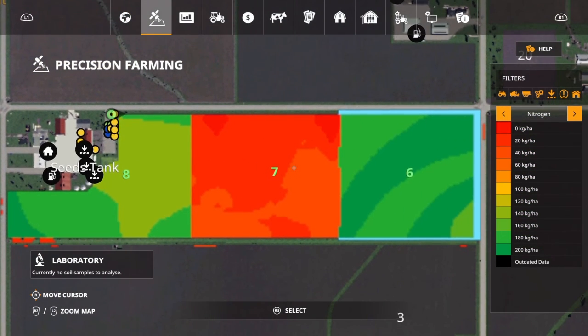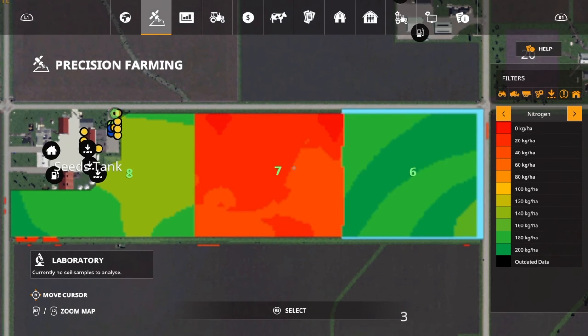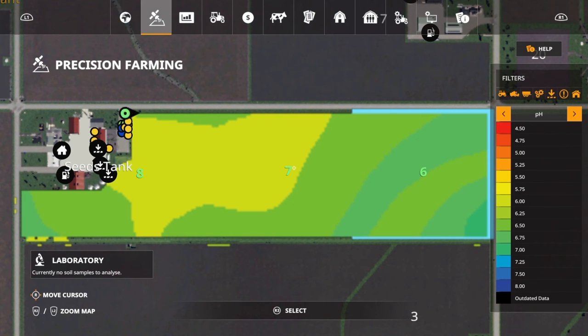In precision farming, I've already prepared all the fields. The middle one is soy — it doesn't want fertilizing, so the nitrogen level should be at zero, but it's actually at 20 and 40 in some cases. Fields six and eight have been fertilized correctly, and all three fields have had their pH corrected — I've limed all three fields and they've been done correctly.